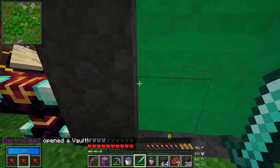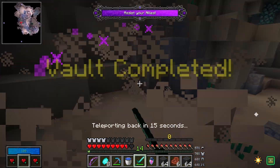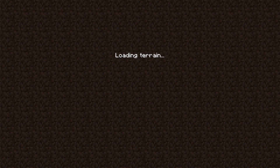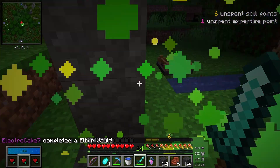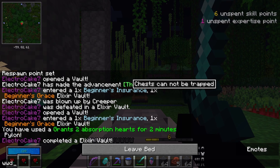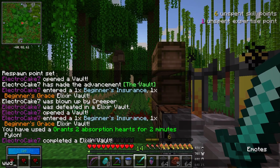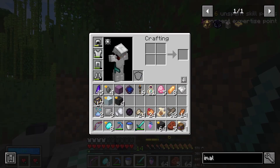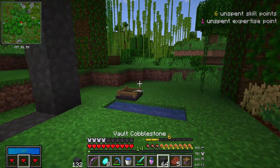All right. Volt, cobblestone in. Let's go! Level six. Oh my gosh. Let's just slip. That was such a good Volt. That's the best Volt I've ever had, and that's not bragging — that's truth.